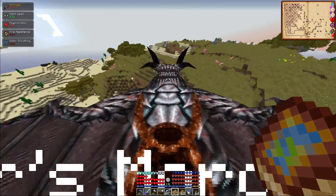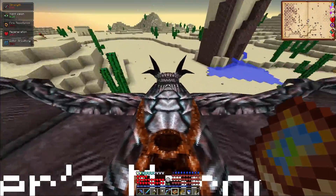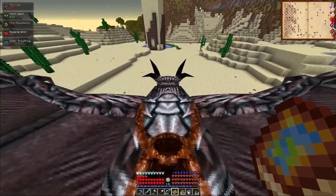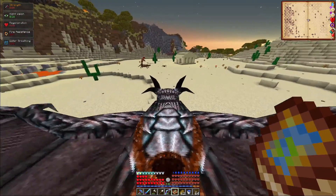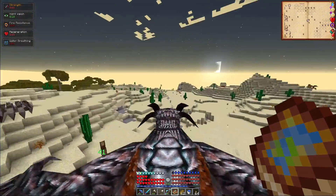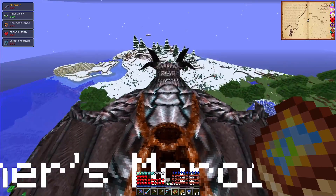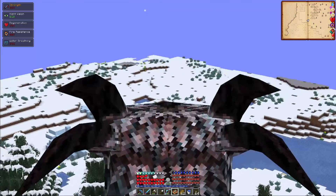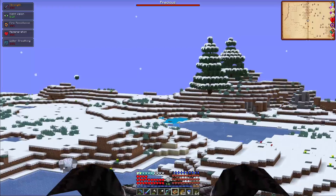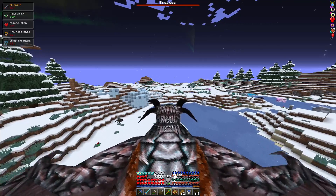Flying over to the ice biome - there are some frost weavers and trikes spawning, which suck. Let's just continue on. If I remember correctly, there was a big old dragon right there. I have to be careful - there might be another one over yonder, but I could be wrong. Thankfully this guy's asleep.